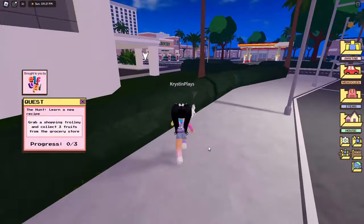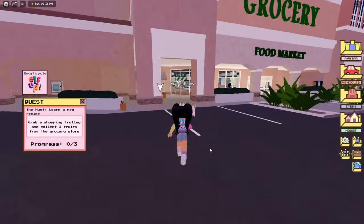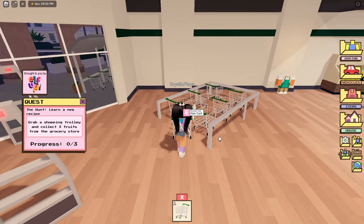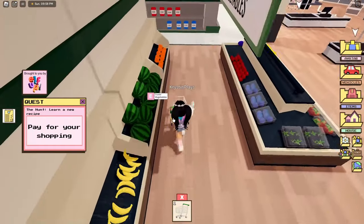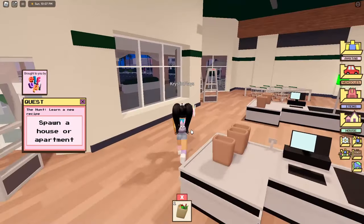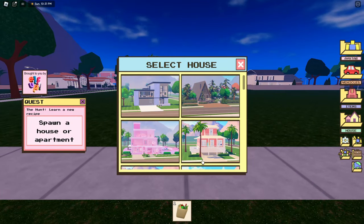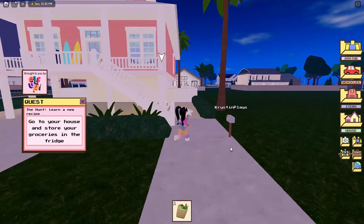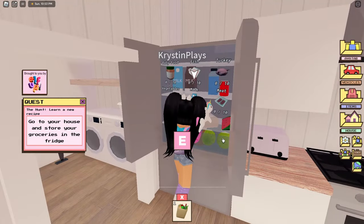Over here we're going to need to pick up our next item for the recipe. Now we need to head over to the grocery store. Once we get to the grocery store we're going to need to pick up a shopping cart. Grab your cart and then we need to go over and pick out three fruit — strawberries, blueberries, and banana. Go ahead and pay for your items and grab your shopping bag. Now we need to spawn a home or apartment. Place which home or apartment you want and we're going to need to go into the kitchen. Find the fridge and place all of your ingredients from the shopping bag.